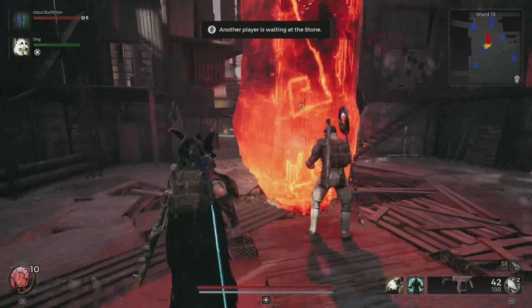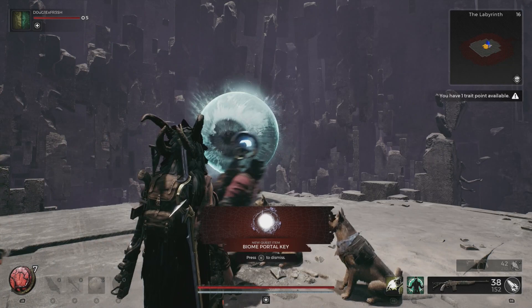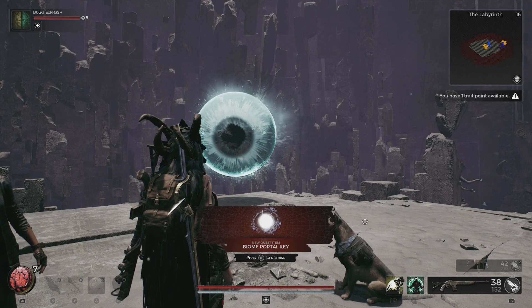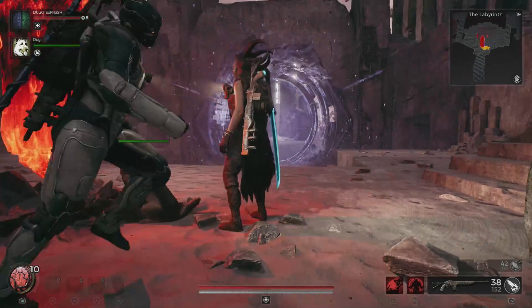We're gonna go back to the crystal to travel to the Labyrinth. You unlock the Labyrinth after defeating at least one world boss. After that you'll need to run the Labyrinth, beat the cube boss, and talk to the eyeball. This eyeball will give you a biome key that you can use to access other worlds as well as any other doorways — for example, the one we see in the room with the purple item in Ward 13. Once we have this key we need to find the door to that room.